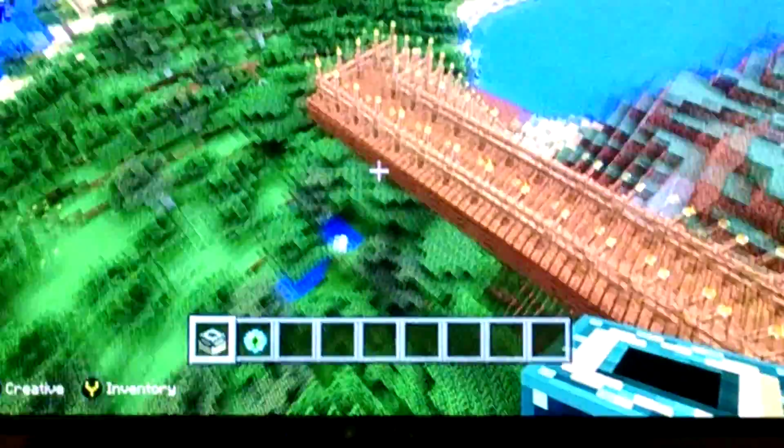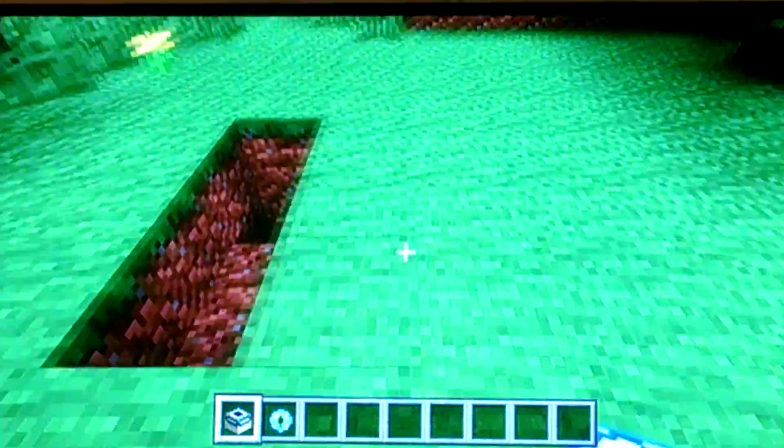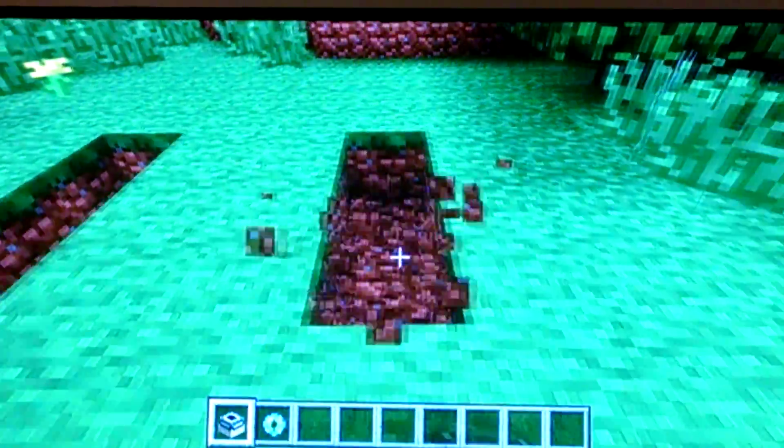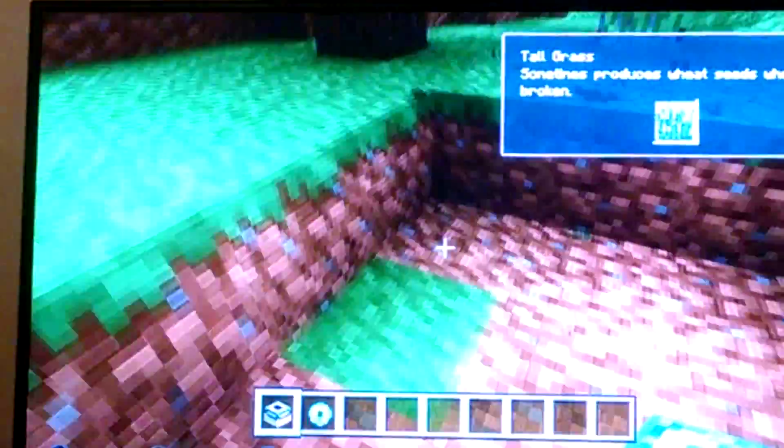Once you have the Eye of Ender, you need to find an empty spot. I'll go right here — one, two, three, one, two, three, one, two, three — so you need a three by three spot area.